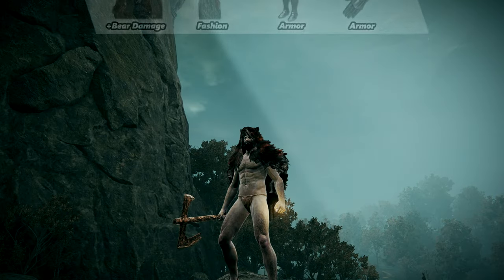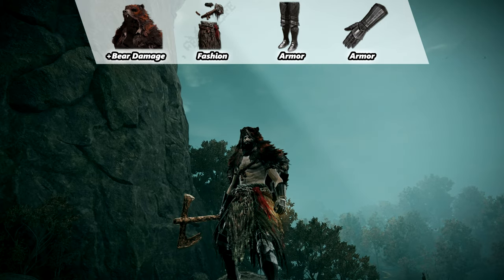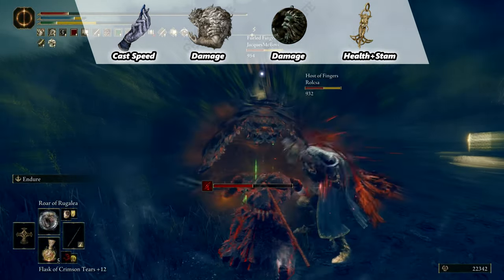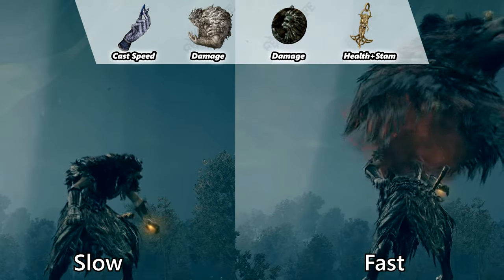We are going to use the Pelt of Ralva, Champion's Pauldrons, Greaves of Solitude, and Gauntlets of Solitude. Because the Roar can be charged, we will use the God-Free Icon for more damage along with the Roar Medallion. You can use whatever you want in the other two slots.